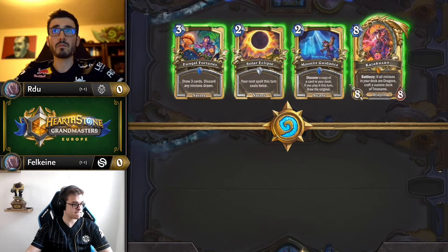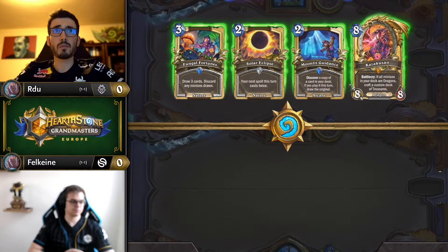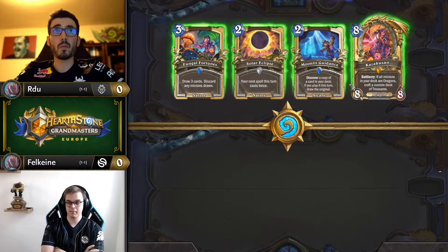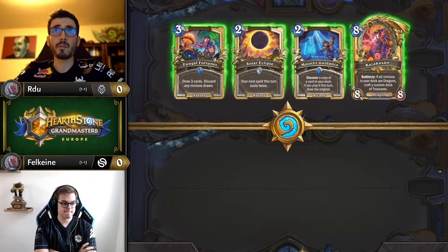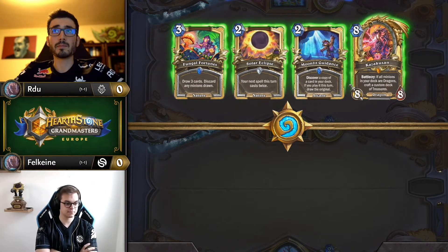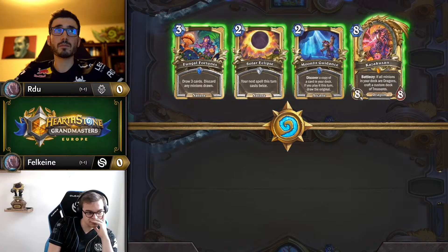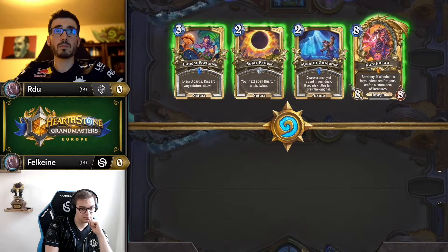Looks good to me. I'm interested to see how far he's going to go with this mulligan, because moonlit isn't a card you — I think it's a very flexible card in general. Sometimes you use it to fish for ramp or card draw early; sometimes you take the approach of 'if my opening hand feels good, I can use it later potentially to get omega value,' whether it's with the kaz treasures or just with good cards in your deck. Very interested to see what he does with this hand overall. I imagine the solar is going to go, but the other three — I could hear arguments across the board.